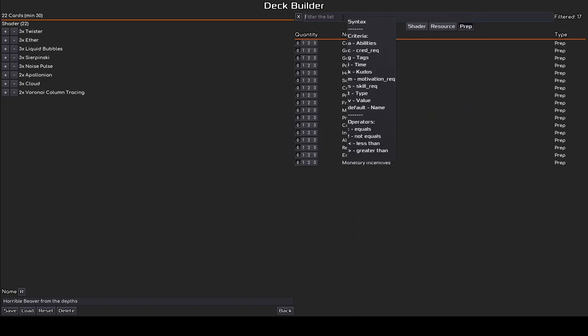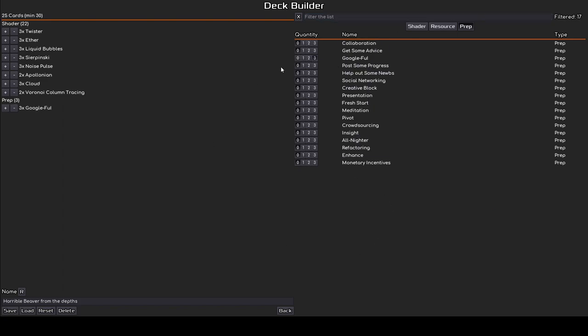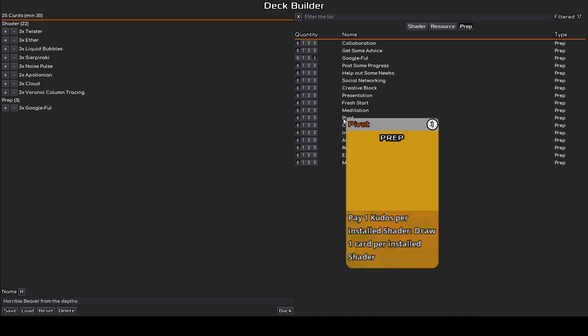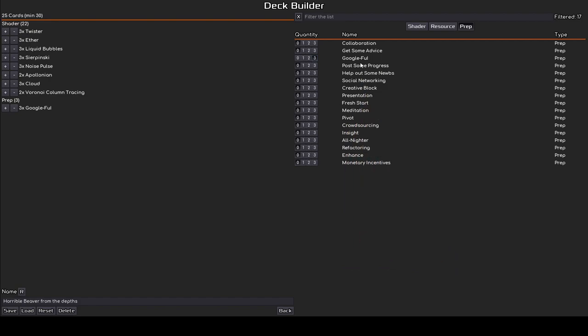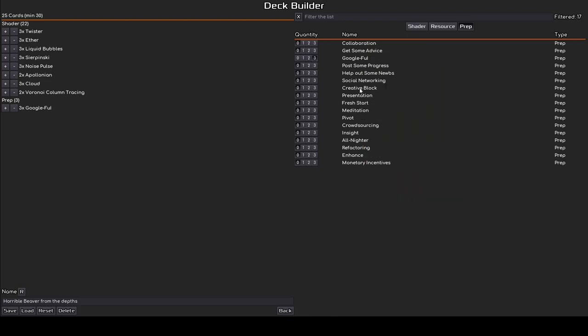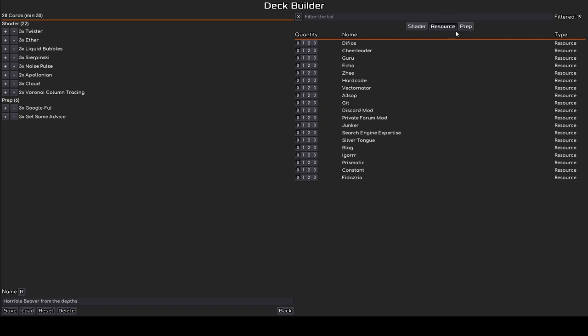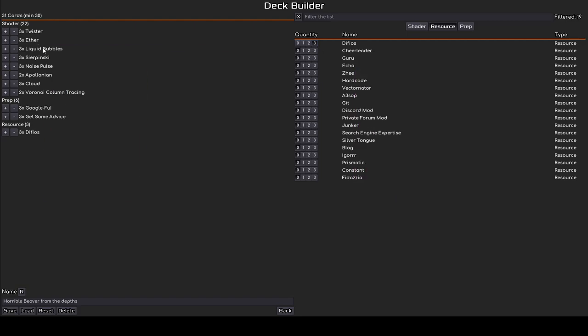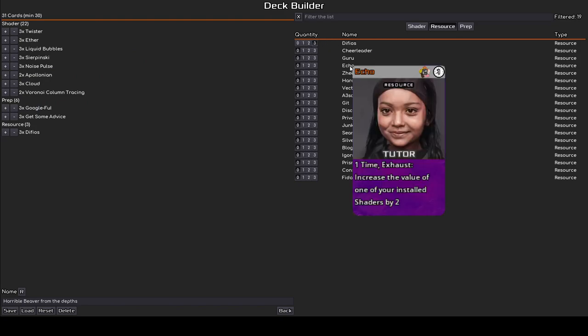We are probably going to remove some of the shaders once we have some prep and the shader sources, so let's look for some preps. Google Foo is always useful — I don't plan to lose any rounds so my motivation will stay the same. At the moment I don't need any cred. Getting some advice could help us get those shaders out faster. For resources, I have quite a lot of level 1 shaders with a lot of time, so grabbing Edithios could be useful but he is going to need some kudos. We need a collaborator, not a tutor, so what would work well with the shaders we have?